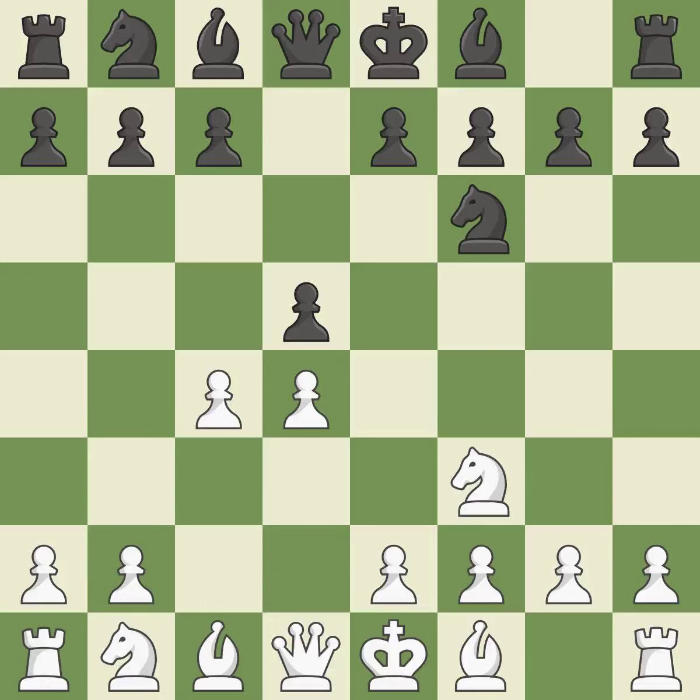c4 gains space on the Queen's side, prepares to develop the knight to c3, and invites Black to give up control of the e4 square after dxc4. When c6 is played, the d5 pawn is supported and the Queen can grow on the Queen's side. e3 supports the d4 pawn and allows the light-squared bishop and Queen to develop. The d5 pawn is supported by e6 and the bishop on the dark squares can advance.